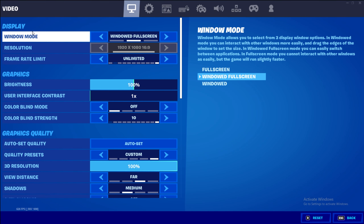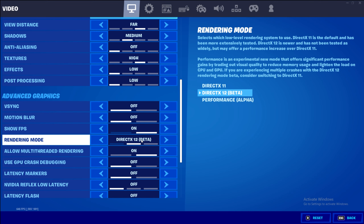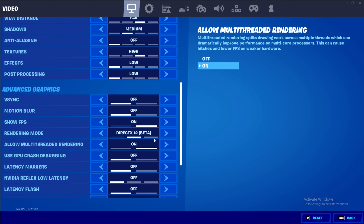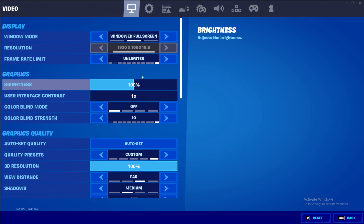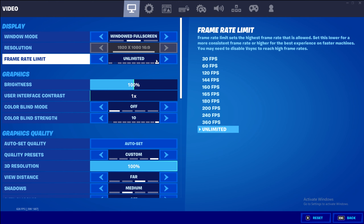Without further ado, let's get right to it. When it comes to windowed mode, we always choose windowed fullscreen. The reason being because we are running the game in DX12. If you're running in DX12, you want to run in windowed fullscreen because there's no such thing as fullscreen exclusive. You want to run in fullscreen if you're running DX11 or performance mode. But if you're on DX12 beta, windowed fullscreen. Resolution: 1920 by 1080. Frame rate limit: unlimited.